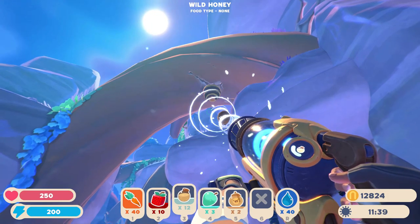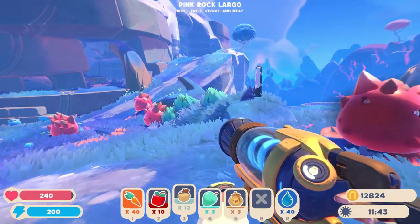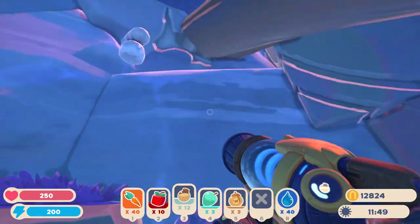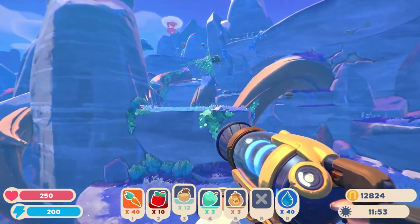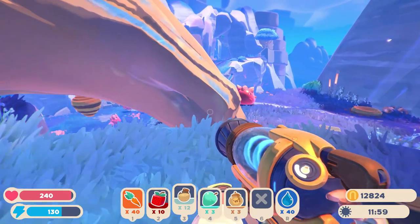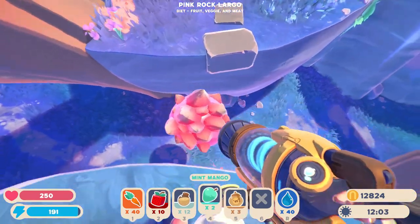Wild honey. So what is it that we need to make the portal here that we ran out of? I don't know. You think I pay attention? It was one of the types of honeys. Is that just a pink one? Yeah, let's see — you eat this mint mango.